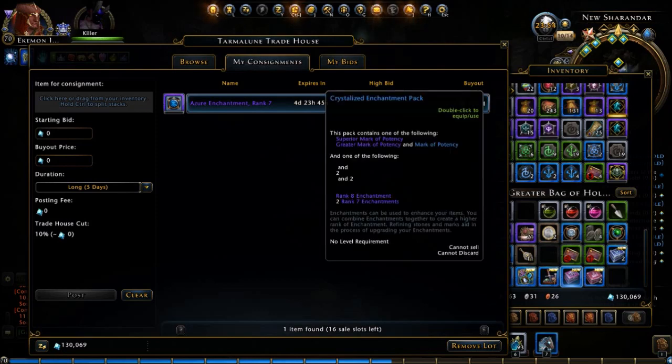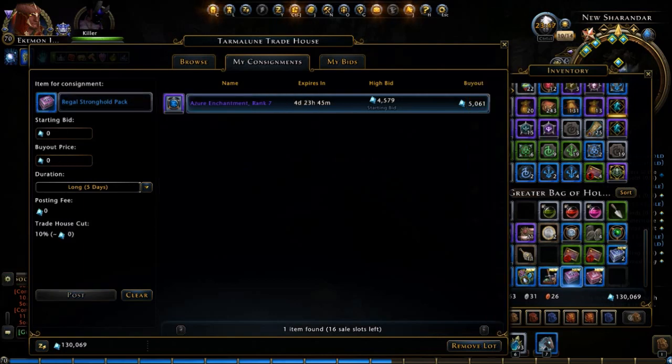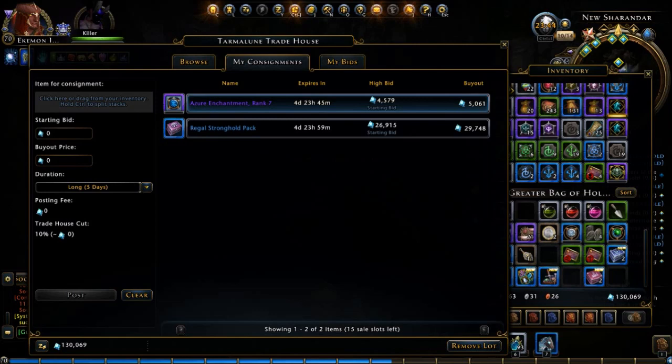We'll go ahead and put it up — hopefully get about 30,000 AD for that. It's always a nice little bonus for these. I get these keys with my VIP — just for signing up you get them at level one VIP, so it's fairly painless. The keys are there; it's part of the fun.